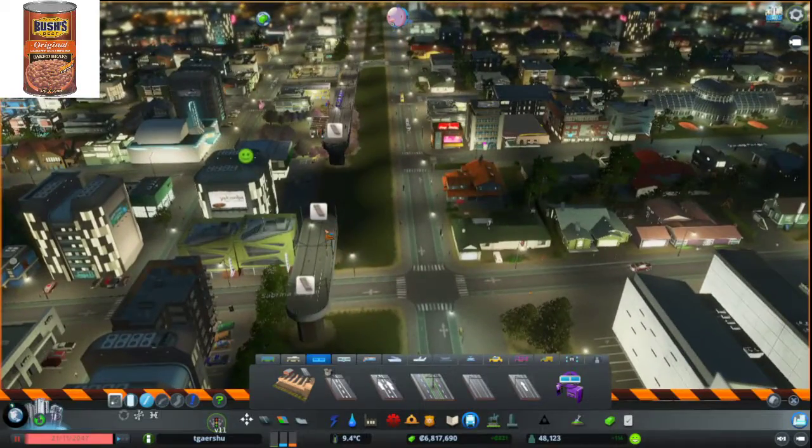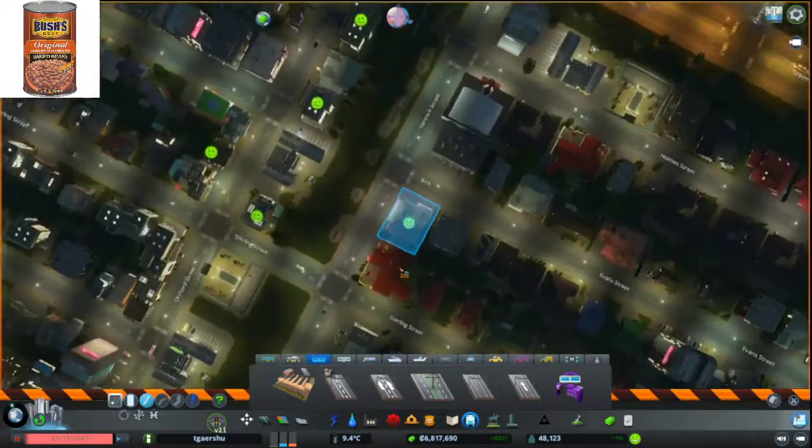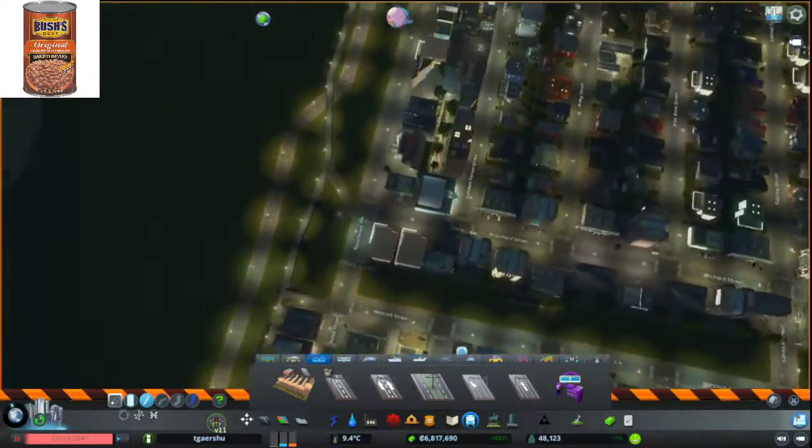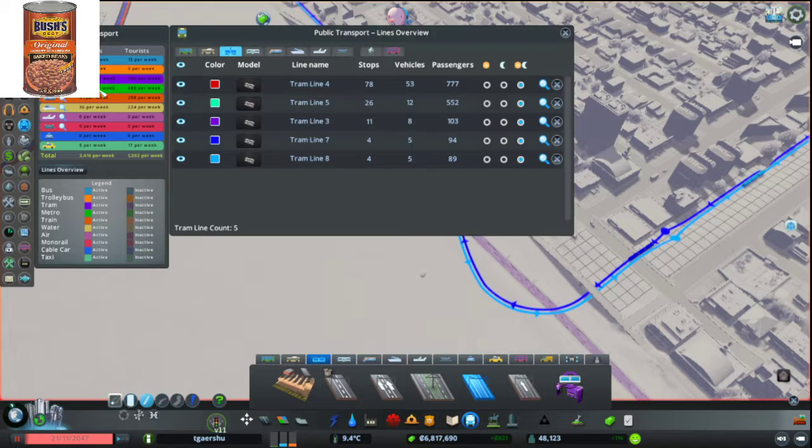Oh yeah, I also forgot to delete the loop line. And instead — they're happy, that's good. The tram line was so underused too. Look at this blue line, 94 passengers.